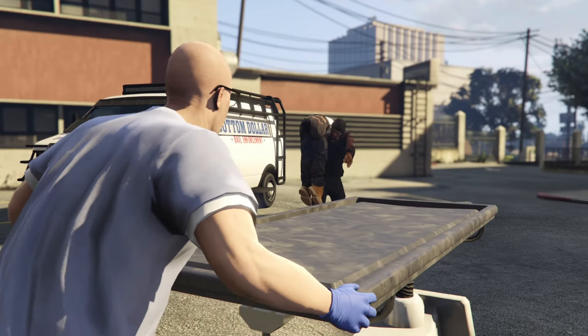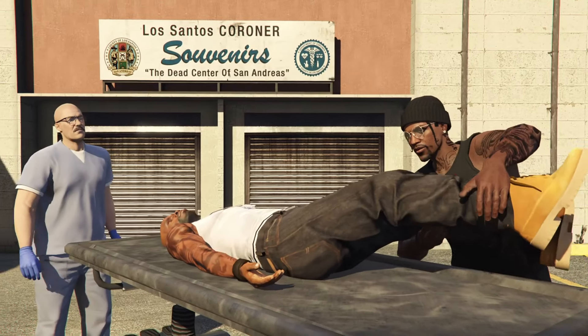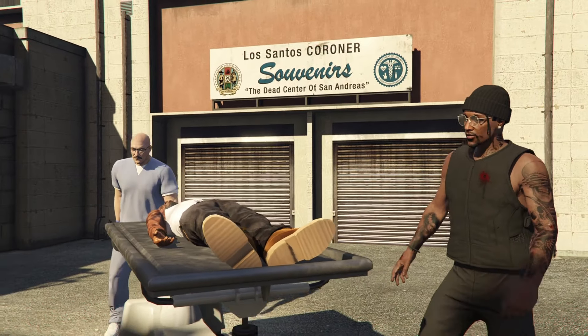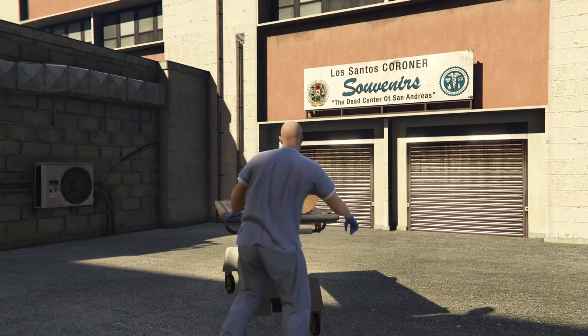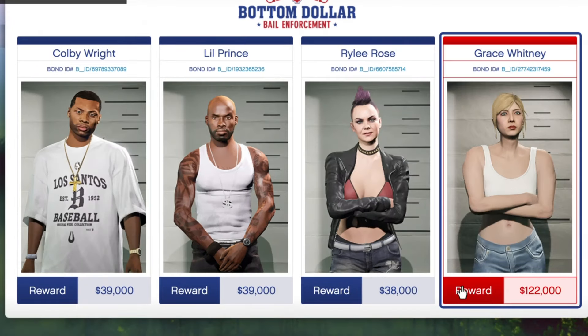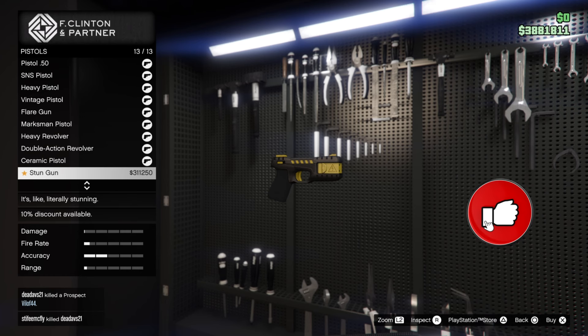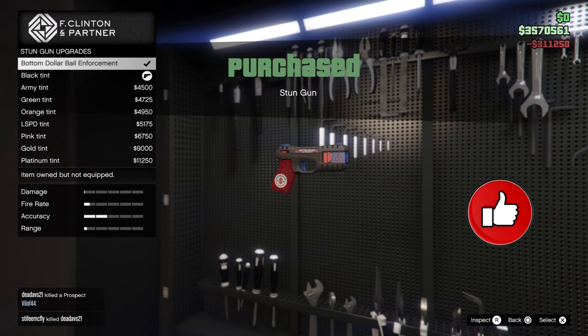That cutscene plays once you drop off your eliminated target to the coroner's office. Either eliminating or securing counts — you just have to do five. The red ones are the most wanted; you've got to complete two missions of those. Once you do, you unlock tier two, which is the stun gun livery. Note: you do not unlock the actual stun gun — that's totally separate.